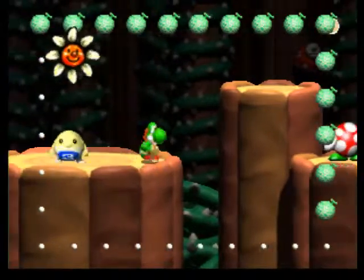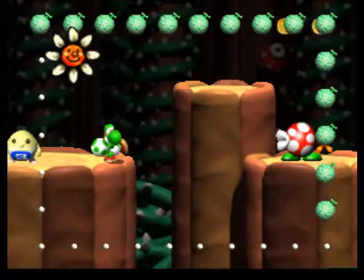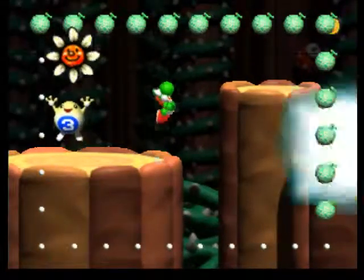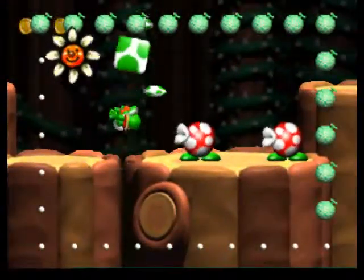Here we have new ones — they're pretty much exactly like the flying ones except they never move. They just sit there, and if you touch them you lose your eggs, turn tiny, and take damage. Their existence is pointless except for getting in the way, I guess.